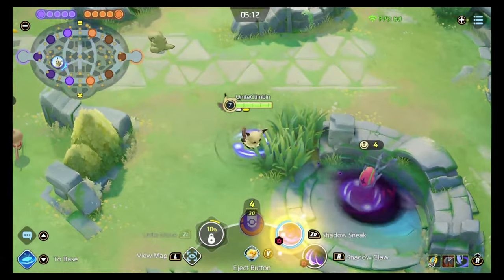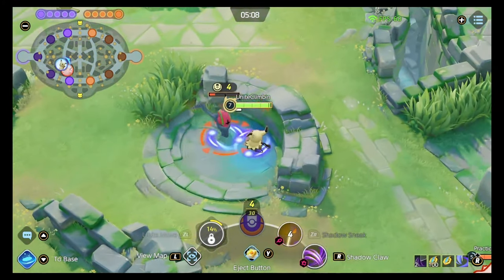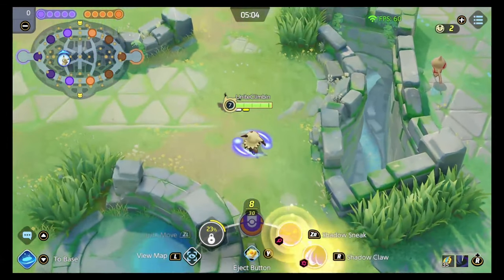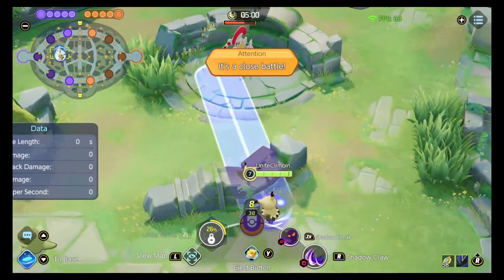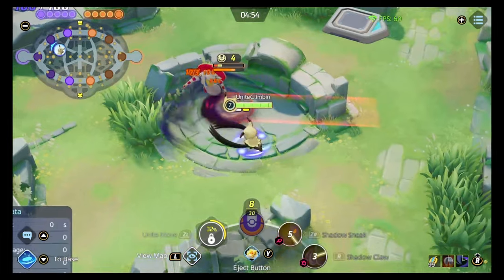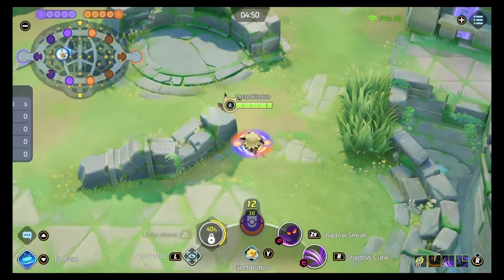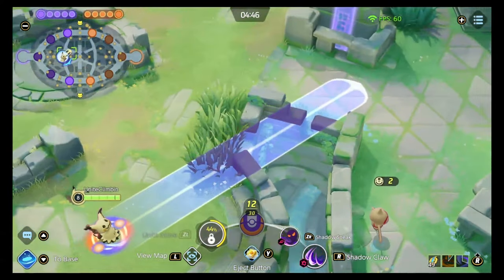Until we see a different way of Trick Room getting used, I just don't see it doing any utility whatsoever. With Shadow Sneak, you will increase the distance that you can dash onto an enemy. When you hit that enemy you do some damage, and when you get the kill, that skill goes back off cooldown. So it's very much about executing the enemy and dashing through walls.